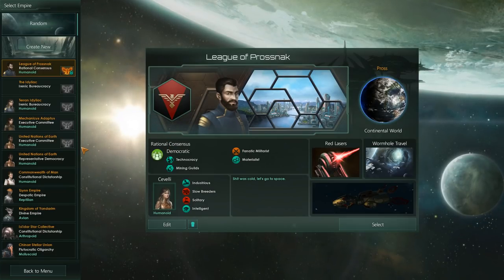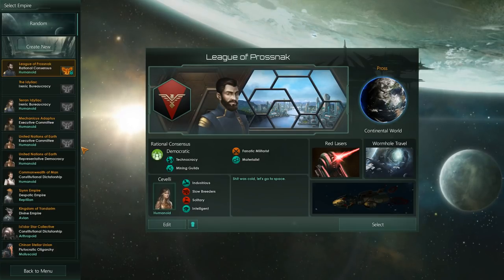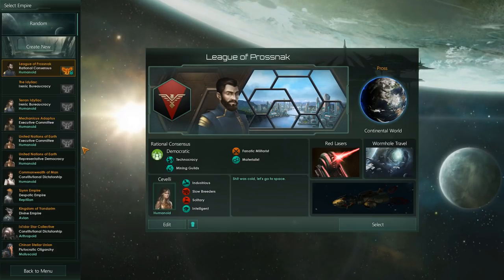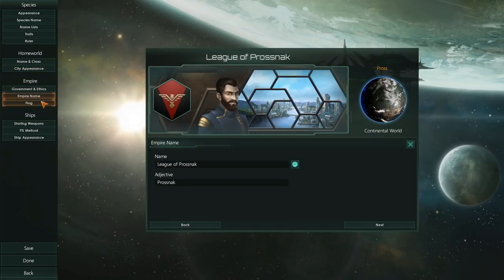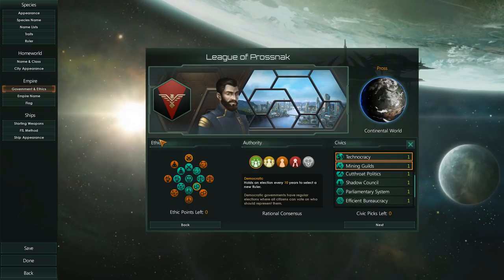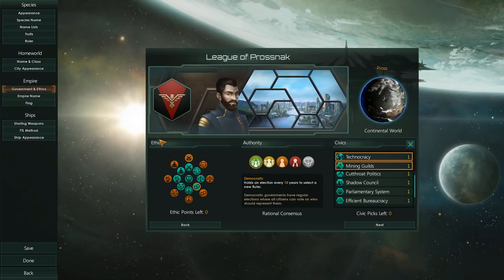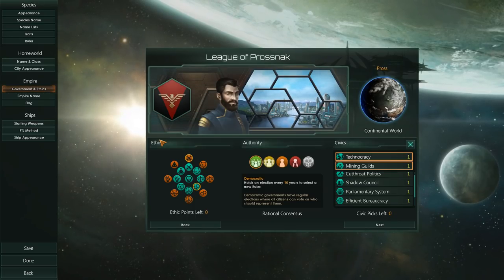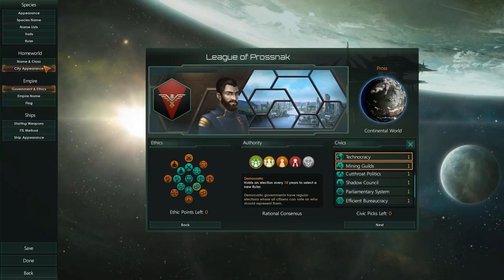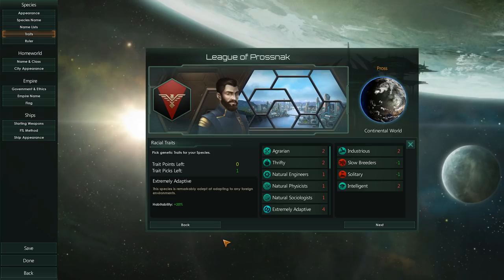This is a general overview of how to create a new species for the very first time. I hope that you had a lot of fun with it and that you understand the mechanics behind it and what you should do in order to build your perfect species. Mess around with government ethics first, have some fun with it. Try to build a society that works for you and then set up your genetic traits to complement those societal changes.